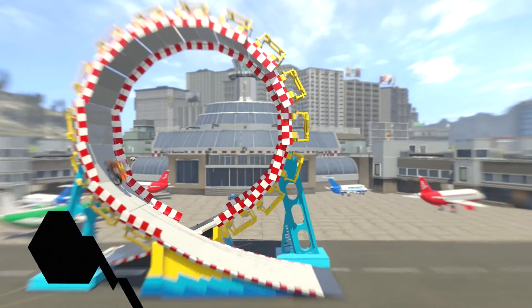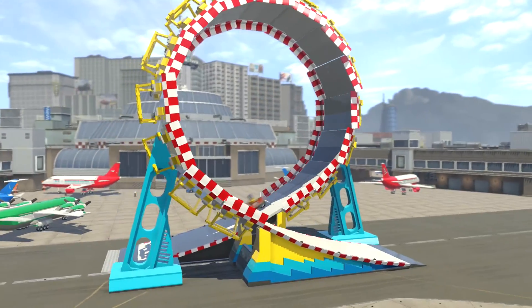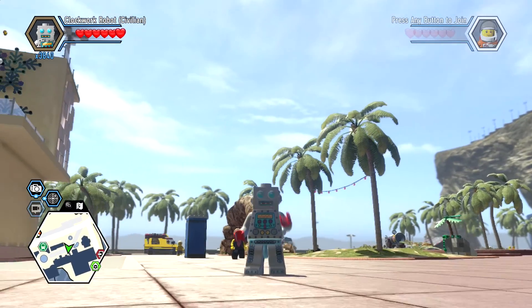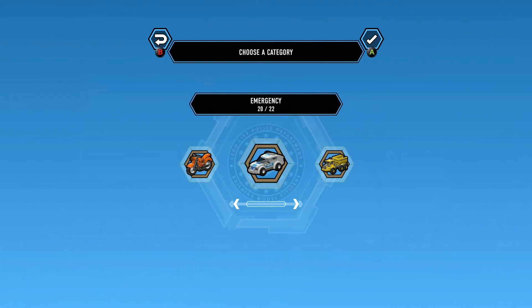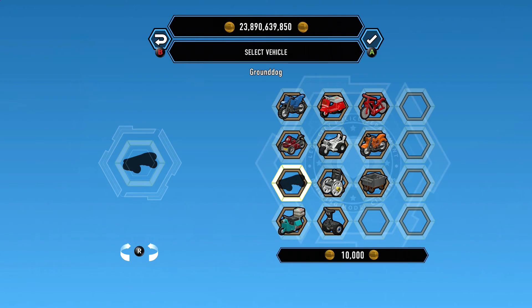That's crazy. I will break this off into another video. Alright, so you guys saw I accidentally unlocked the skateboard, and we're gonna go ahead and unlock it now because it's gonna be my last bike to unlock. So it's actually called the Ground Dog.